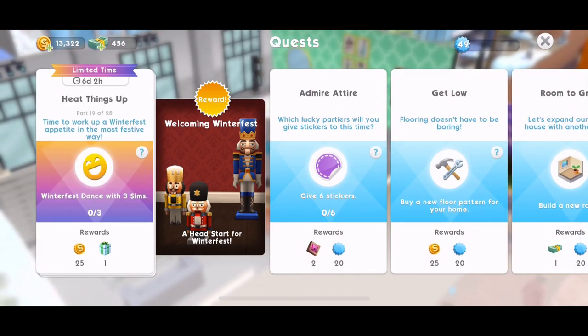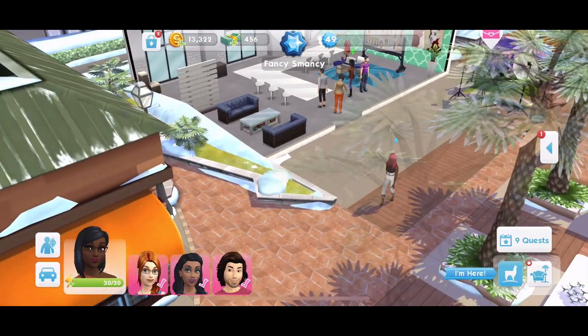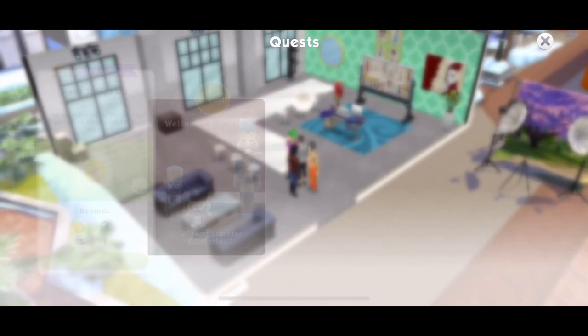Part 19: time to work up a Winterfest appetite in the most festive way. Winterfest dance with 3 sims — we need to click on 3 different sims. Winterfest dance is 5 energy each. That is the third time. That's all done.